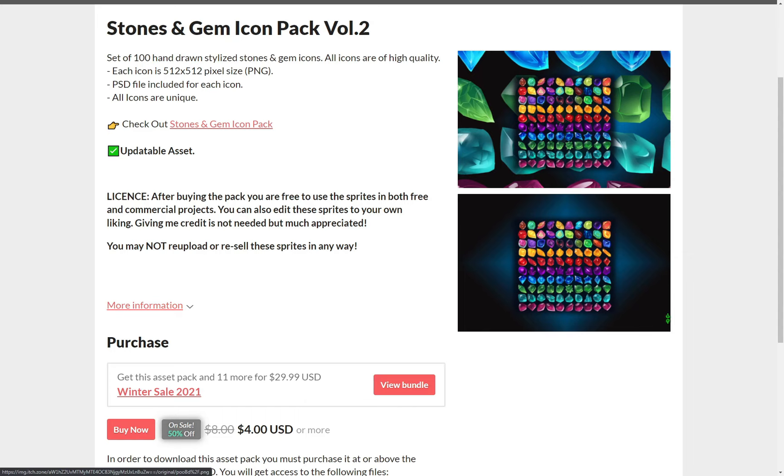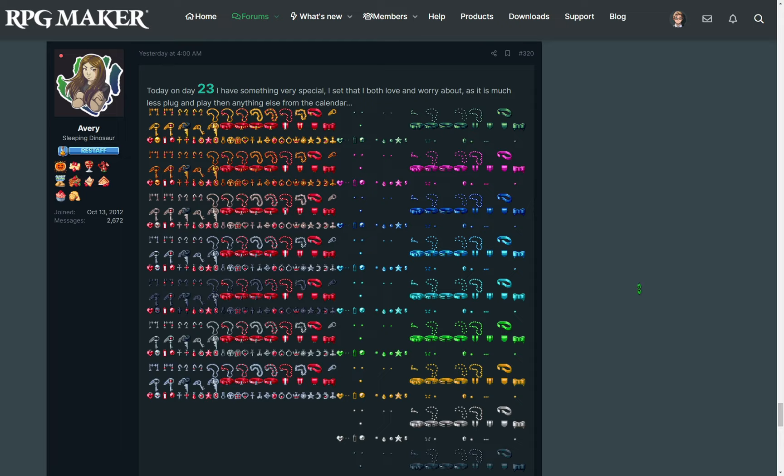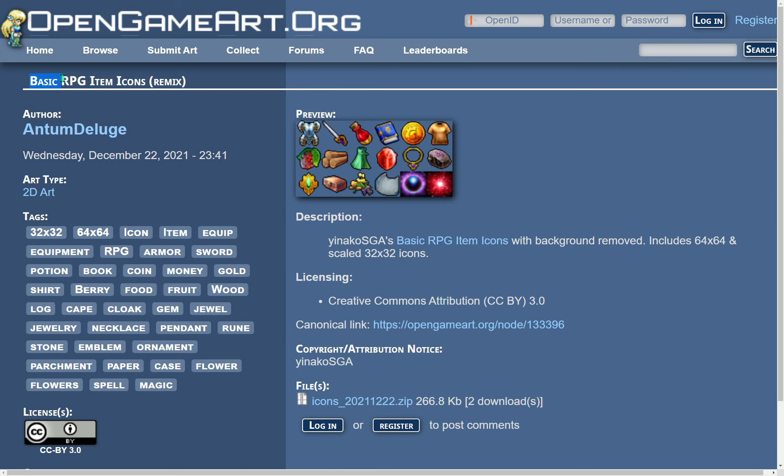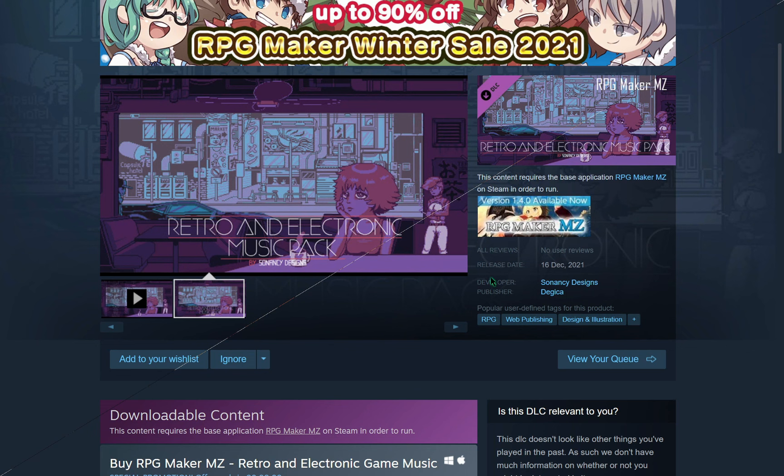Stones and Gems by Pulsar X Studio. Equipment set icons by Clockwork Raven. Some jewelry and accessory icons by Avery. Basic RPG items by Anthem Deluge. And one hundred and eighty-eight food icons by Aroach I Found on My Pillow.